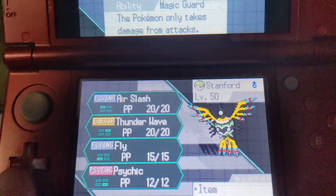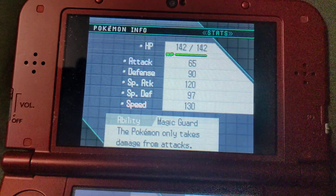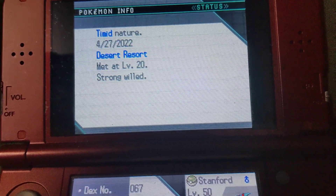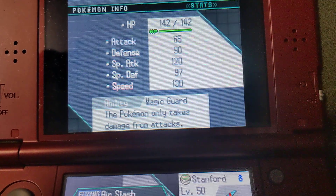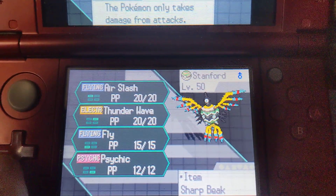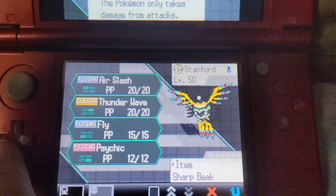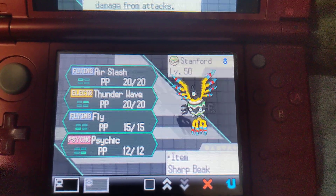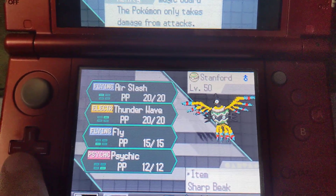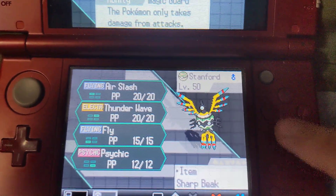And then Stanford the Sigilyph. It has Magic Guard as its ability, so it'll only take damage from attacks. A Timid Nature will boost up its speed but lower its attack. Moveset is Air Slash, Thunder Wave, Fly, and Psychic. I gave it the Sharp Beak to boost up its Flying type moves. Thunder Wave will come in handy at some point during this Elite Four run.